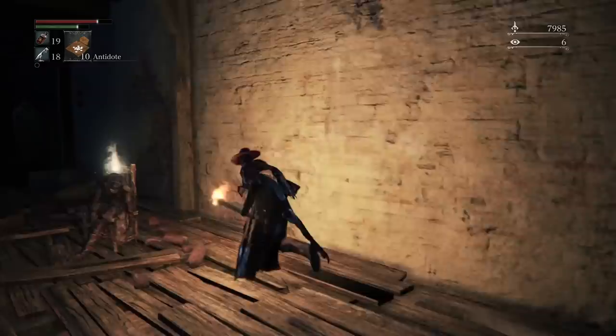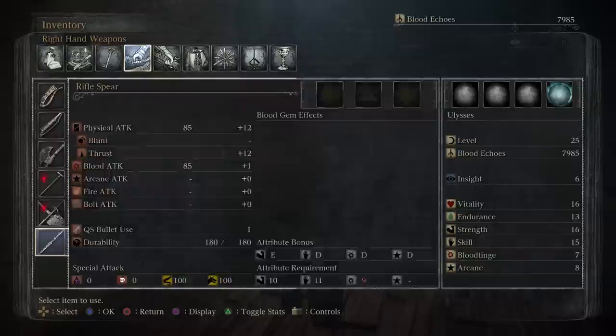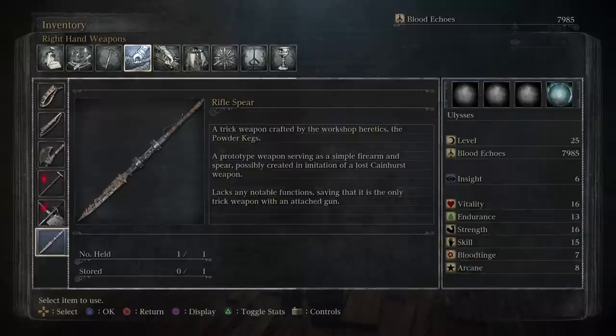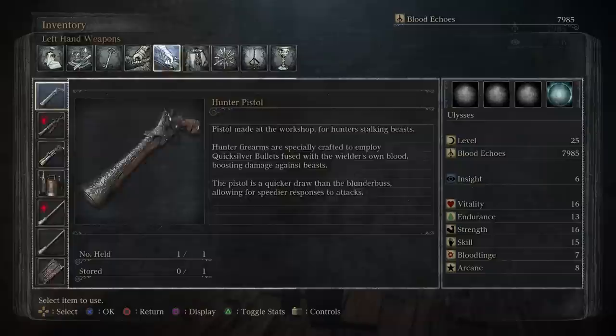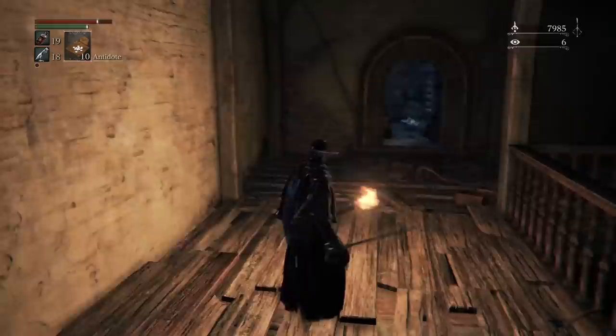'Red moon hangs low, beast rule the streets, so we left no other choice than to burn it all to cinders.' I didn't know there was a lore note up here. And there we get the Charred Hunter set — very significant to the theme of flame in Old Yharnam. The Rifle Spear: 'A trick weapon crafted by the workshop heretics of Powder Kegs. A prototype weapon serving as a simple firearm and spear, possibly creating an imitation of a lost Cainhurst weapon. Lacks any notable function, saving that it's the only trick weapon with an attached gun.' The Charred Hunter trousers: 'One of the staple articles of hunter attire, a product of the scourge of the beast that once plagued Old Yharnam and culminated in the town's fiery cleansing. Designed to be highly resistant to fire. Wearers of this attire hunted down victims of the scourge.'